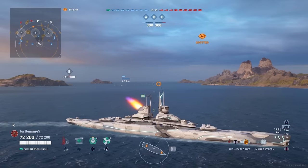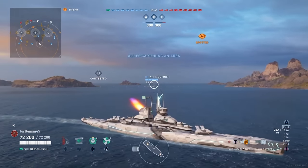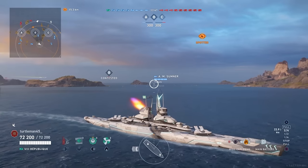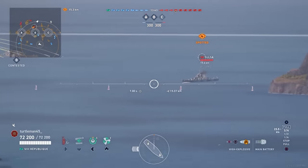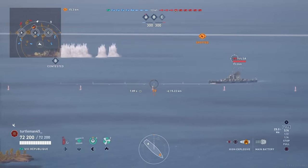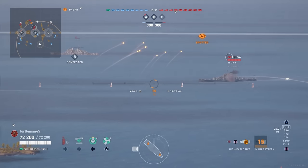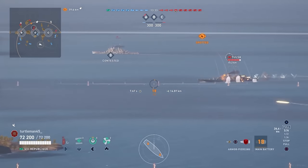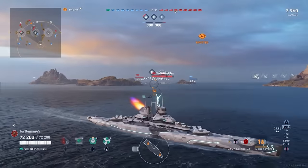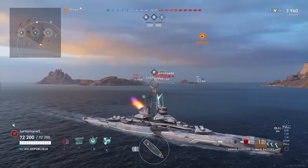Vanguard gets spotted going away from the middle, so we know that's one of the three ships that spawn middle. We know there's somebody in the cap with our Sumner, which we can assume is a destroyer. The radar cruiser, the Tulsa, gets spotted and goes broadside. Unfortunately we've got HE loaded immediately, which you never want to see - maybe he was expecting the destroyer to be the first thing spotted.